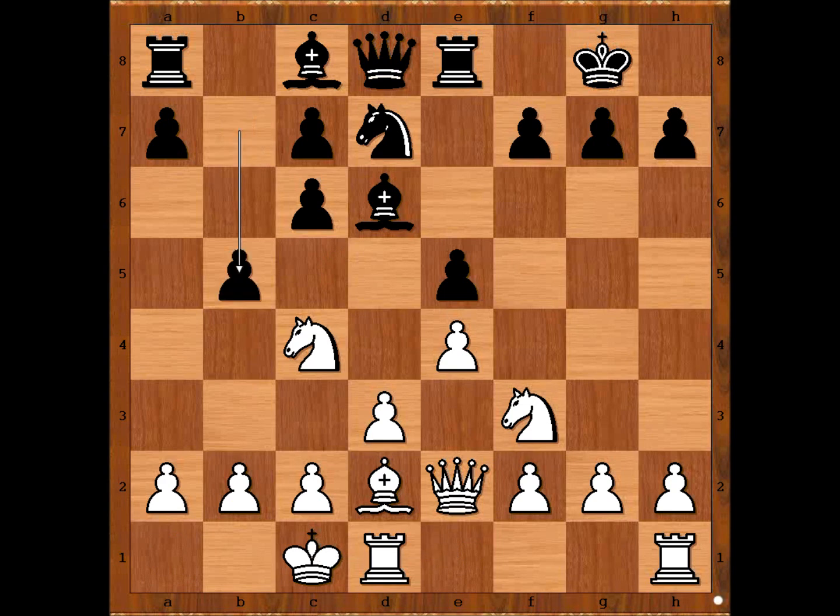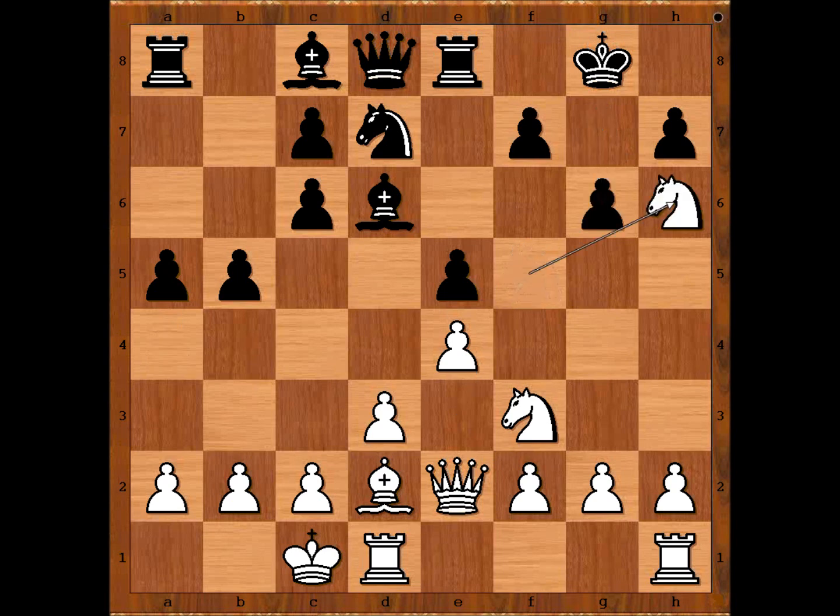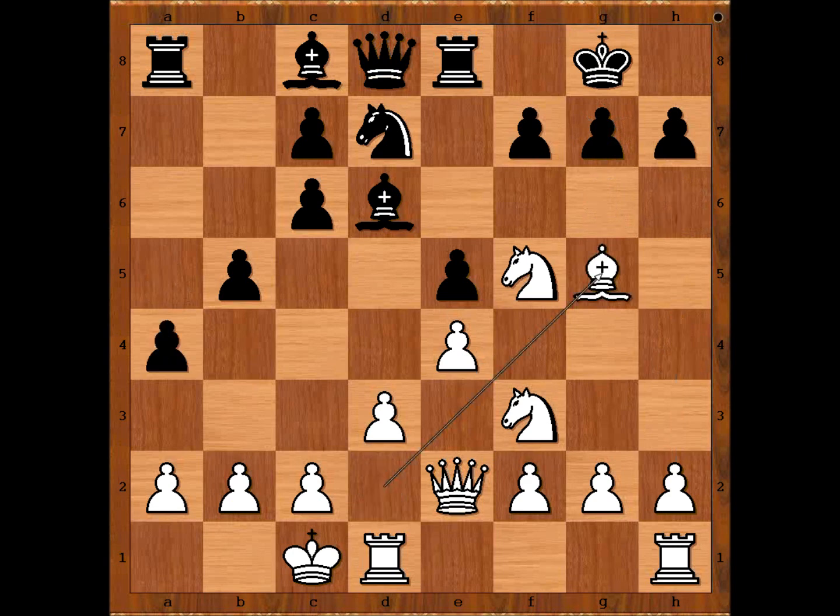b5 naturally. Knight to e3, a5, knight to f5, provoking g6. Nakamura played a4. If g6, knight to h6 check, king to g7, h4 — this is not good for black. So we have a4. Bishop to g5, attacking the queen. Black is choosing between knight to f6 and f6.